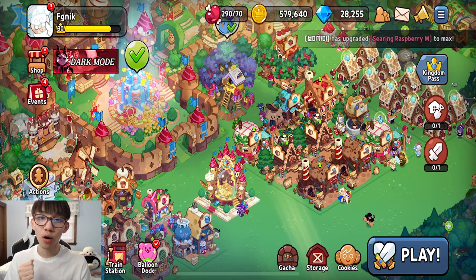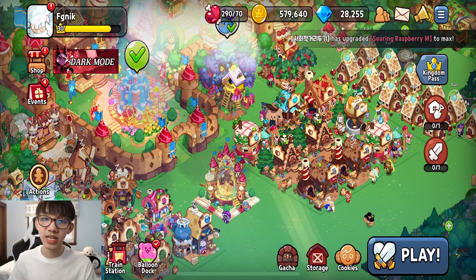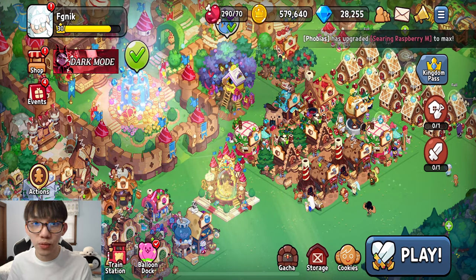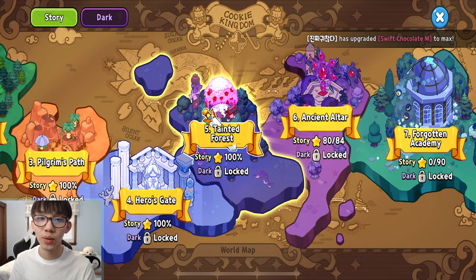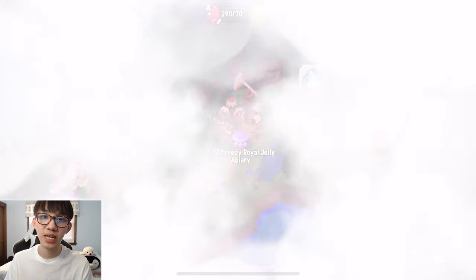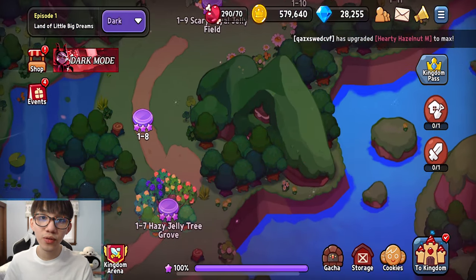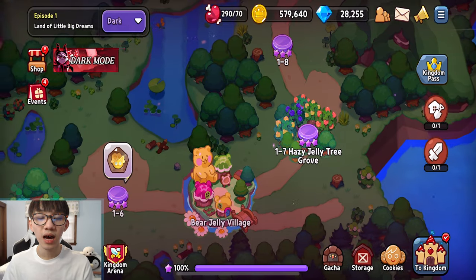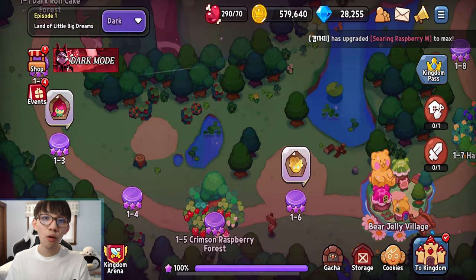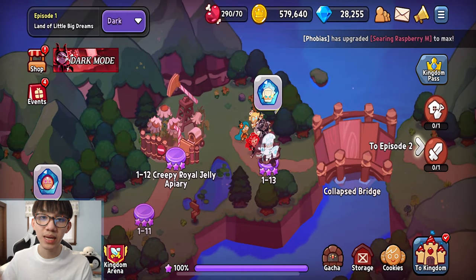One thing to keep in mind is that you should always be using your stamina jelly. So let's say you have so much stamina jelly that it's passed your limit and you don't know what to do with it, and you've completed everything in normal mode with three stars on every stage — go to dark mode and use your stamina jelly there. Certain stages in dark mode have soul stones that you can farm every single day, up to three times per day, and it resets the next day. So always use your stamina jelly because there's no point saving it since you can obtain more over time.